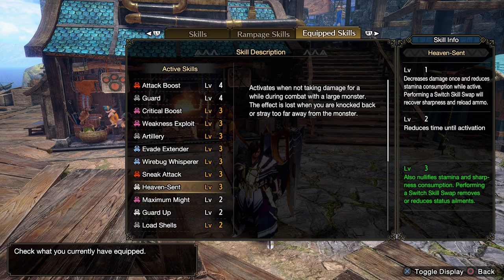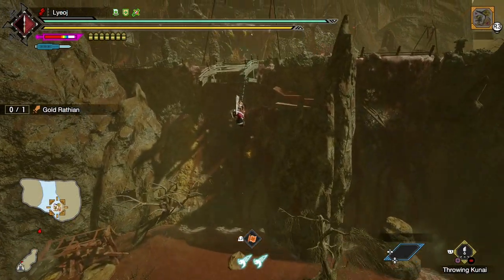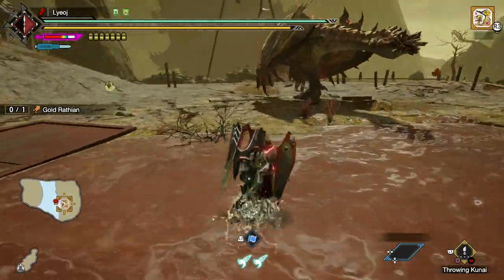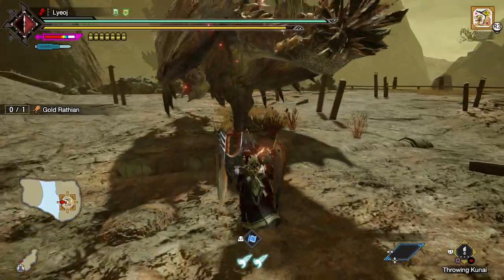Heaven Sent Level 3 also nullifies stamina and sharpness consumption. And performing a switch skill swap removes or reduces status ailments. So when combined with the level 1 effect, this basically removes sharpening completely — and really for almost any weapon this is quite big. The negated stamina consumption is also nice, but it's really huge for the likes of dual blades and bow. Out of all the weapon types, that one is probably the one that benefits the most from this skill. But then why am I making a gunlance video?